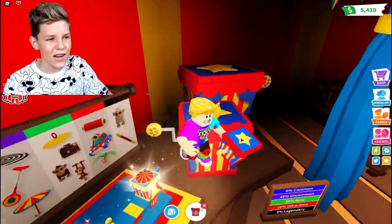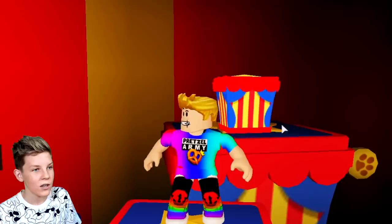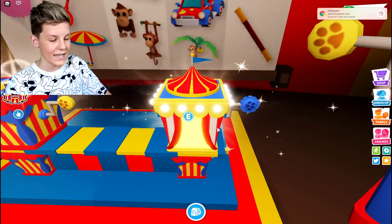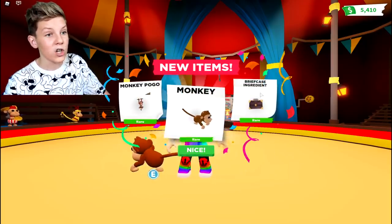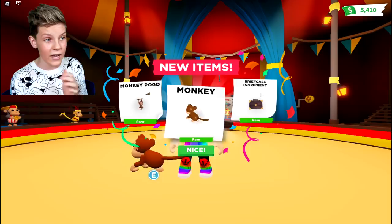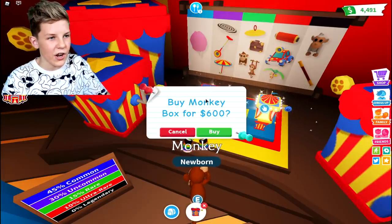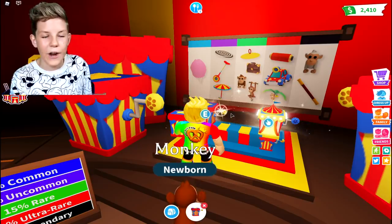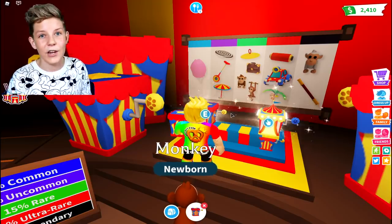Let's try a hack — let's stand on one of these boxes and open it because maybe it will be legendary. It's cotton candy, but at least we can feed our pets with it. Let's buy one of these Robux ones. We got a briefcase ingredient — now we can make a ninja monkey and a business monkey! Let's go buy five more of each. I'm buying a lot of these because I've made heaps of bucks from using my money hacks from different videos, so go check those out.